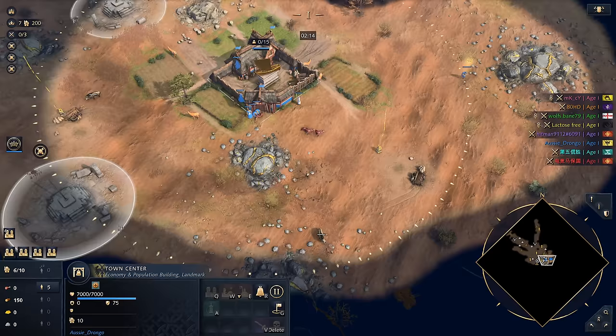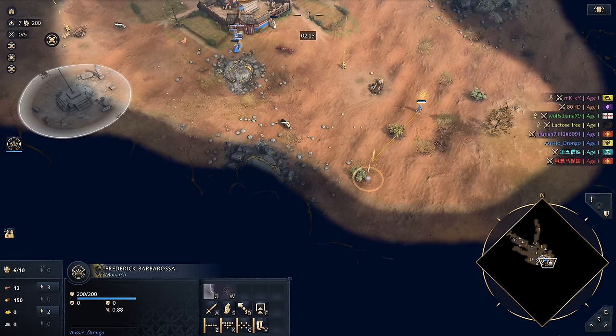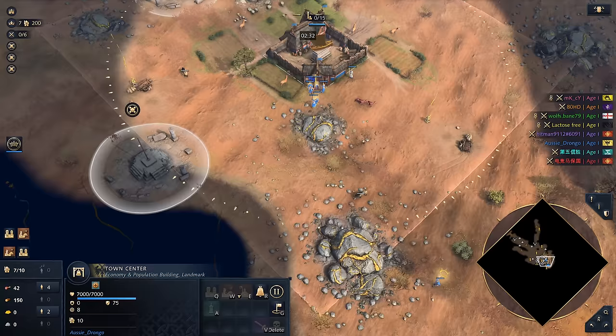We do have the Town Center here. I'm going to try sticking two vils on gold just to start us off. We do have wood nearby — we've got wood over here and also the Straggler Forest. You know what I need? I need a scout, baby. Let's get that scout out. Town Center up at about 2 minutes and 10 seconds — not bad, not bad.